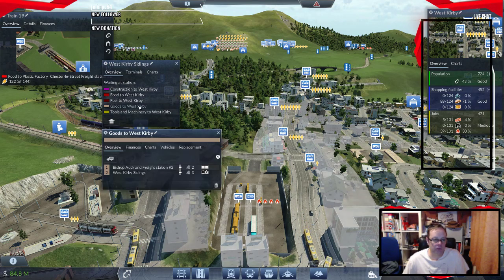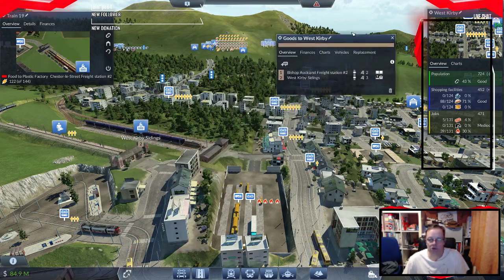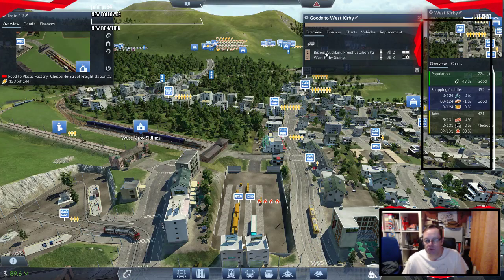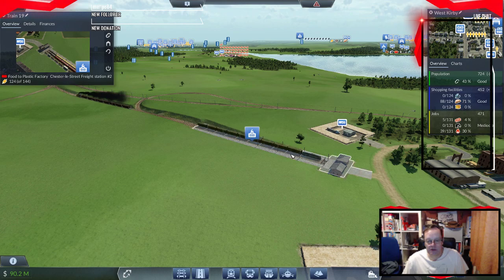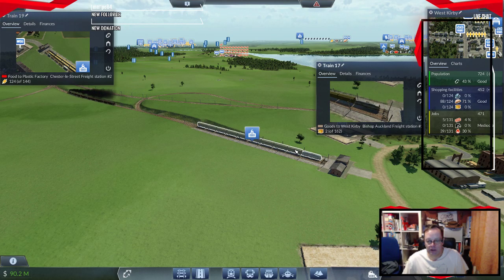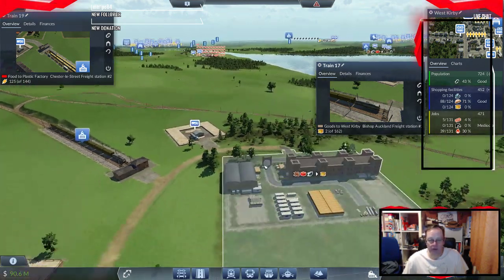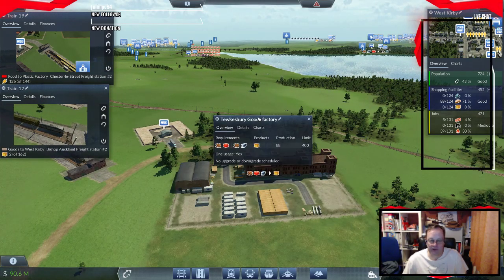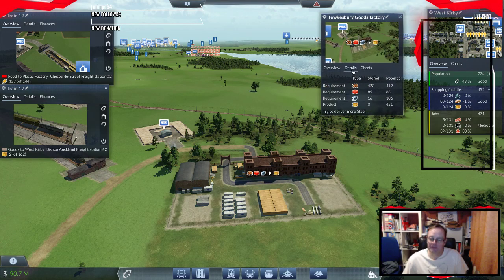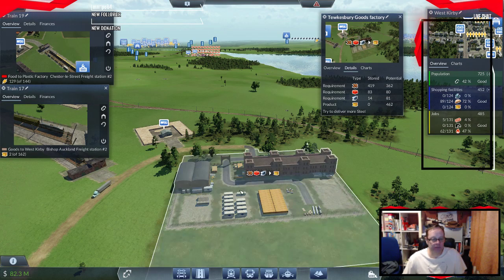Let's find out where the goods are coming from and what's wrong with the goods. This is the route — let's have a look where it's coming from. Is that our train? It is our train. So why are we not getting goods coming to West Kirby? Let's have a look at our factory — what are we short of? We are short of very little. I'll bet it was plastics, because we've just sorted that plastic route out.